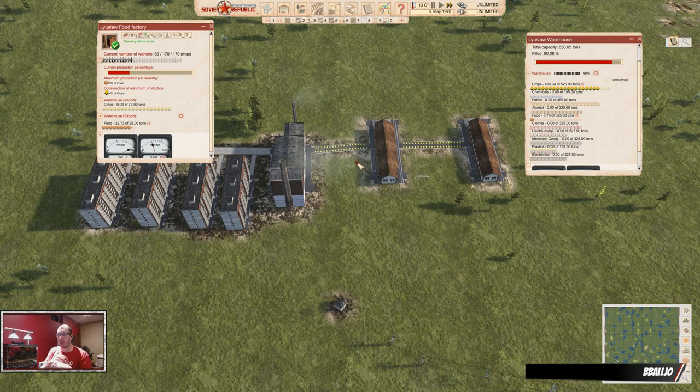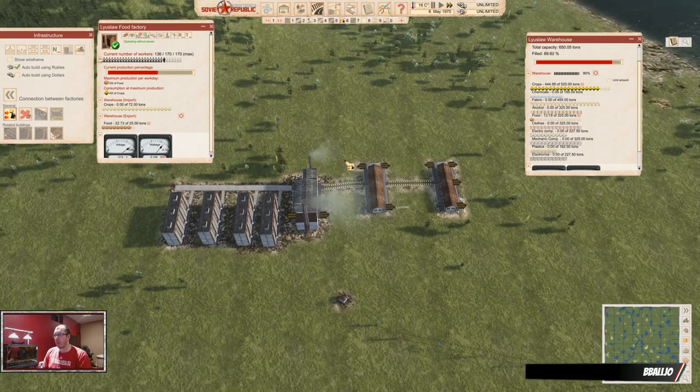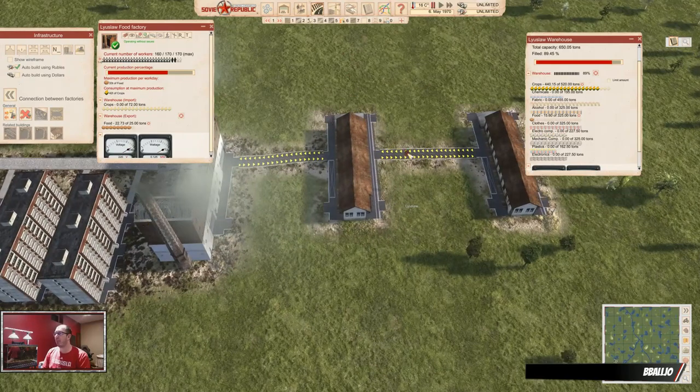You only need one factory connection for any connection between two buildings. If you add another connection, you would not increase your throughput — you don't need it. It's fast enough what the factory connection is doing. This covers the simple setup; there is also a different setup.